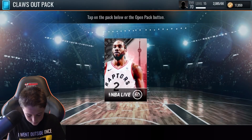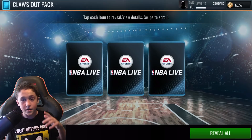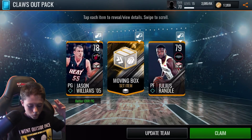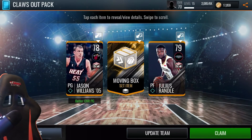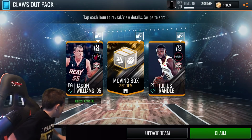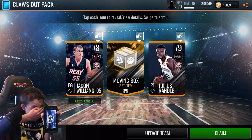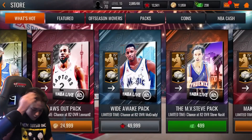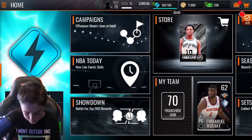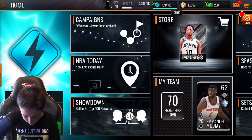And the final pack — the Claws Out Kawhi pack. I'm leaving the room for this pack, guys. Three, two, one. What do we get? Julius Randle — pretty decent. Okay, that's kind of good I guess.